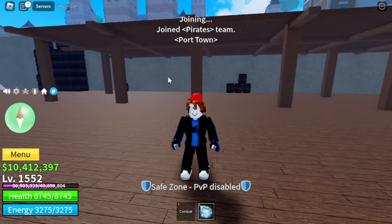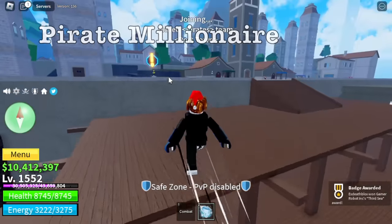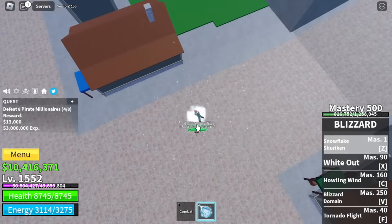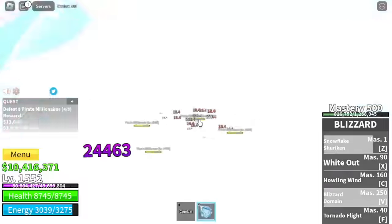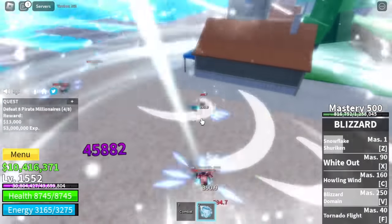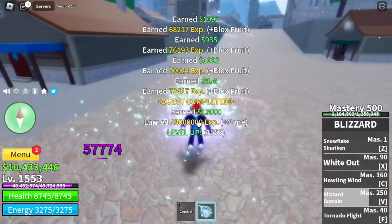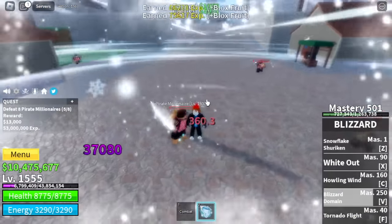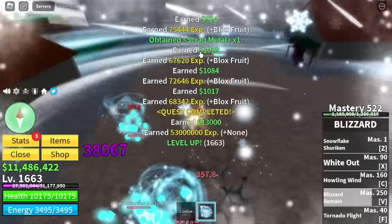Back to grinding. Our first target in the third sea: the Pirate Millionaires. They're very hard to defeat, but if you're using a Logia Fruit, very easy. Use Z skill and one V skill — that is enough to defeat them. No damage here, so don't need to worry. If you want, you can experiment on your own.